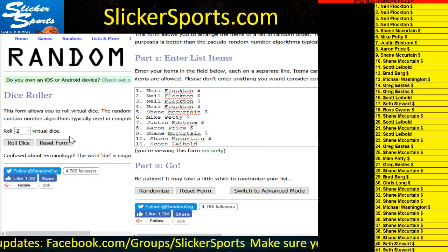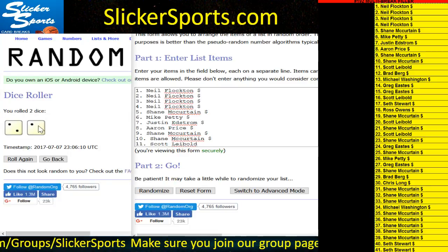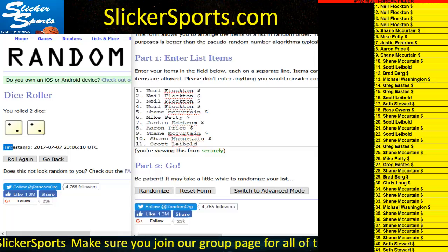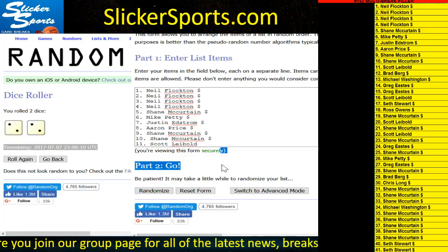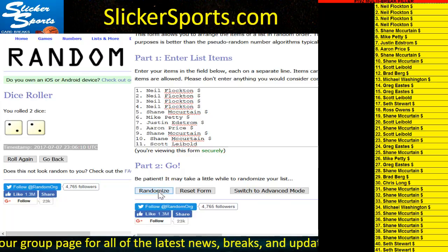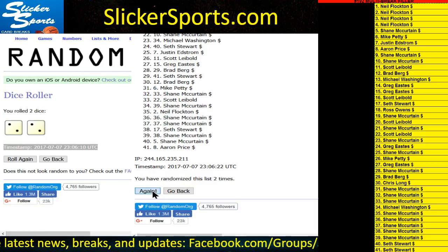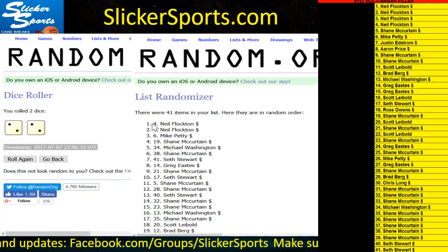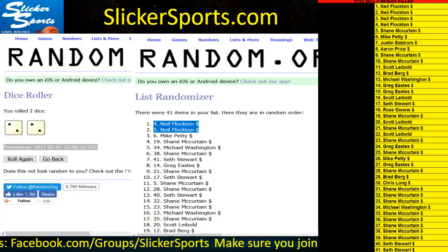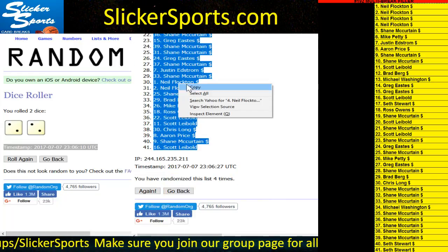Here we go guys — we rolled snake eyes, two and two, so four times. There is your timestamp. We're gonna go four times on our list. Good luck to everybody, here we go: one, two, three, and four. We have Neal Flockton on top all the way down to Scott Liebold.